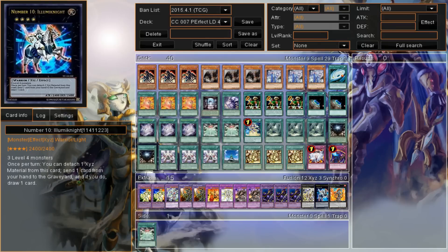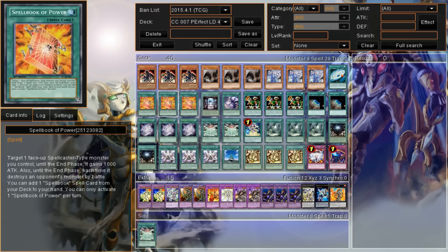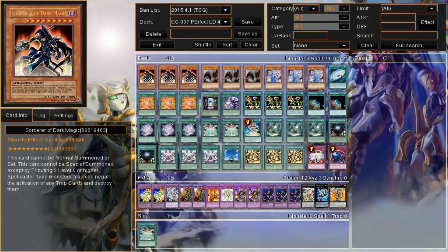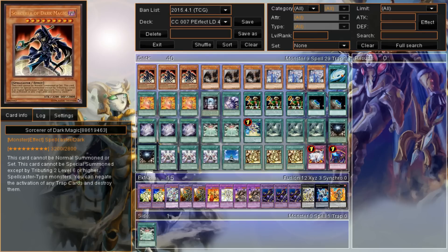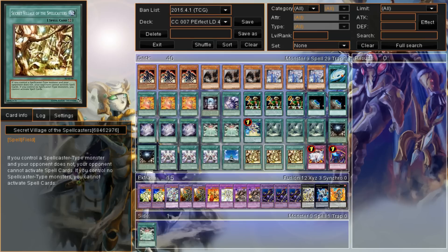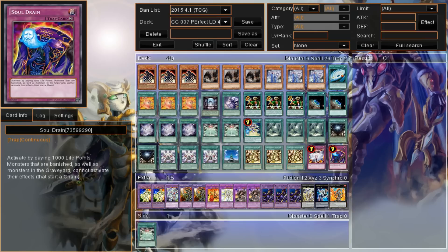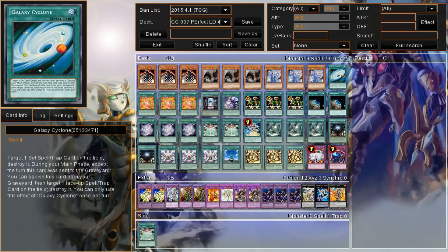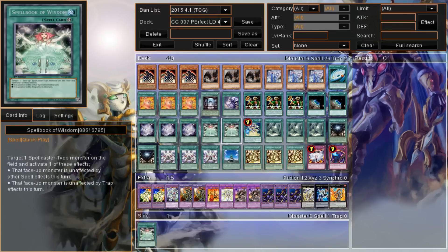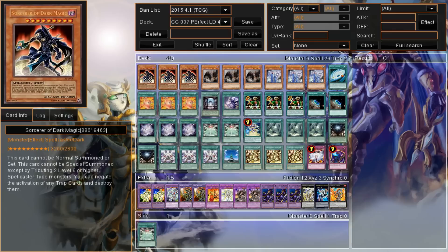I tried a whole bunch of different versions of this deck — this is actually version number four. They all had the same core though: Sorcerer of Dark Magic with Secret Village, Spellcasters, and Secret Sanctuary. I just added Vanity's Emptiness and Soul Drain later on. This version brought the combo out the easiest with the stacked setup. It's not the best convoluted combo, but I thought it would be somewhat interesting.